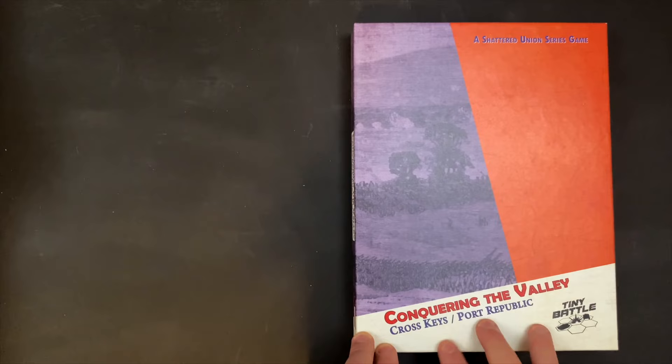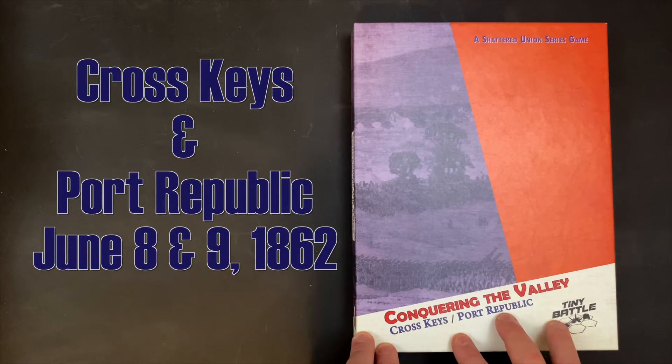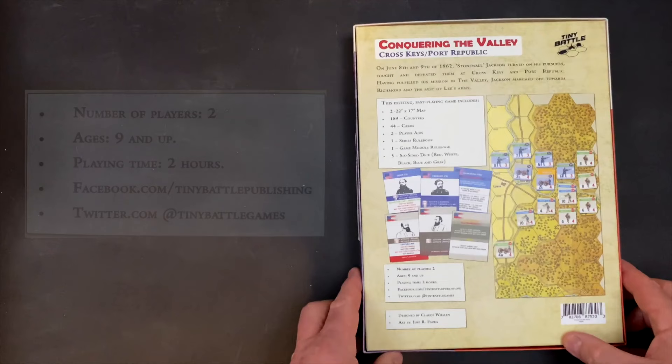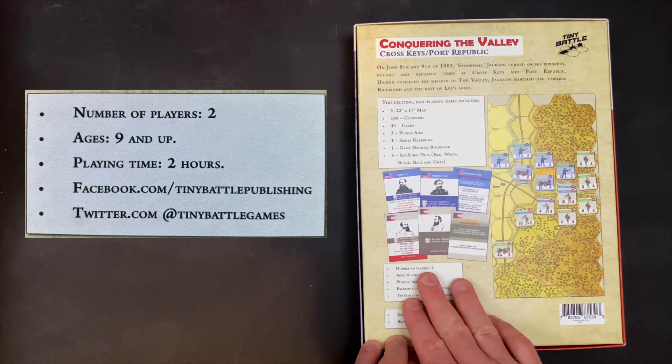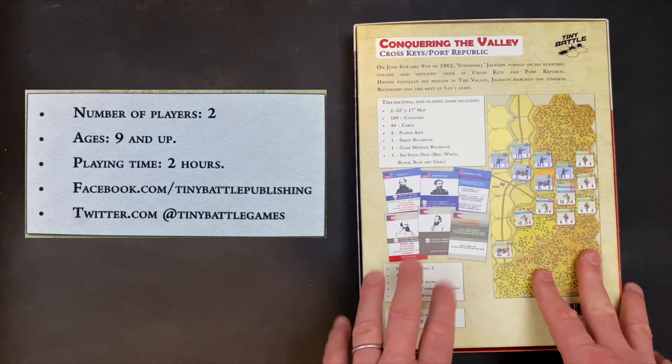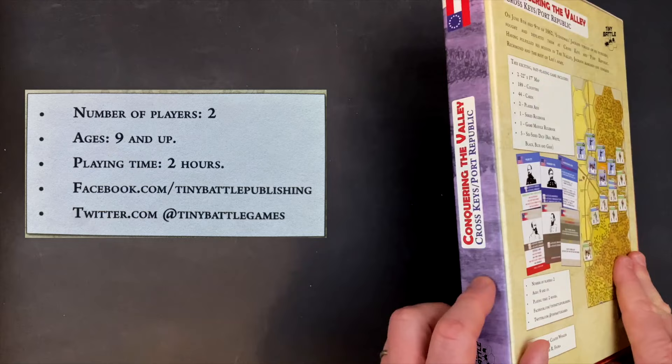Conquering the Valley covers two battles — Cross Keys and Port Republic — that happened on June 8th and June 9th, 1862, with General Jackson defeating Union forces historically. The game playing time is two hours, which feels about right. Don't let the Tiny Battle Publishing name or this smaller box size fool you — there is a lot of gameplay in this package.